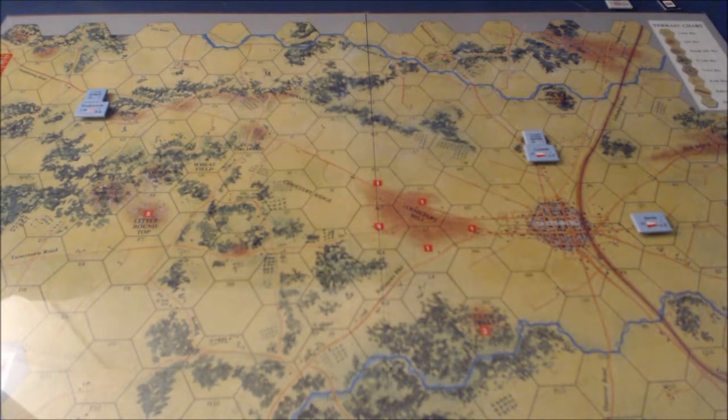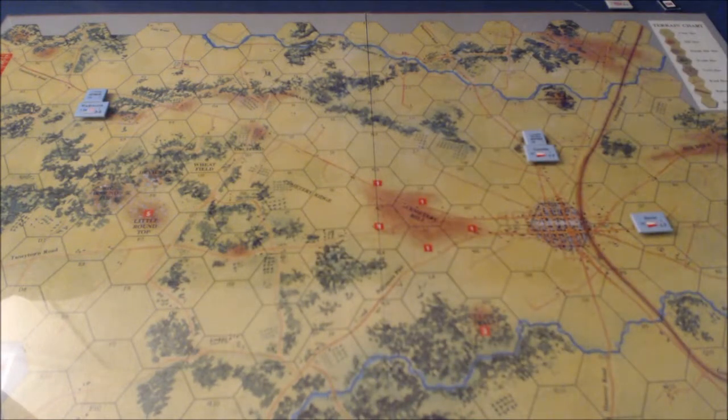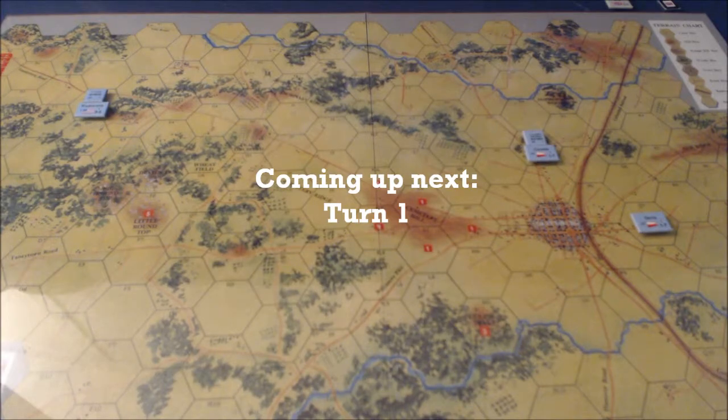Here we have the Taney Town Road — I'm not even going to pretend that I know how to pronounce these names. Here we have Seminary Ridge and this is Willoughby Run, and over here we have Rock Creek. Those are the general terrain features on the map. The game starts on the 6 to 8 a.m. turn on July 1st and the full game will go to night time on July 3rd.